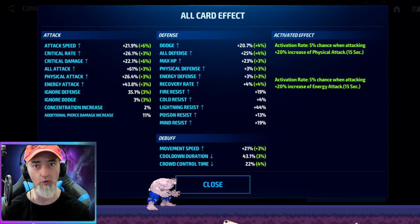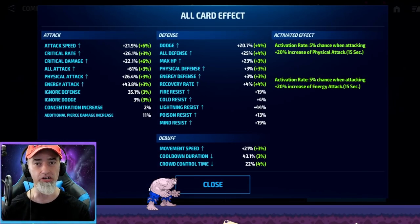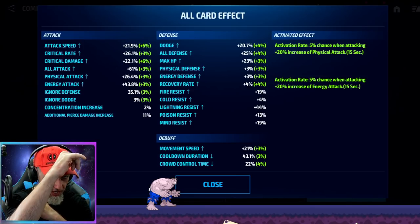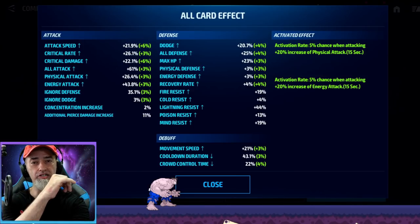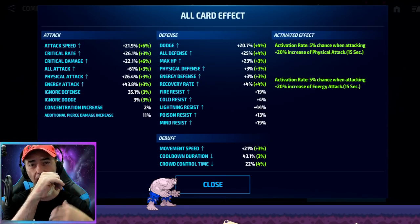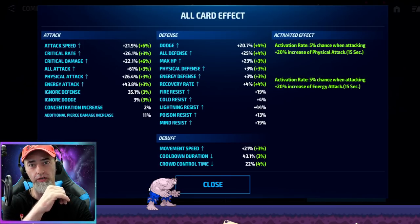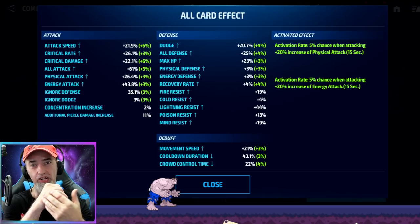A lot of people are always wondering: what is ignore defense? Think about it this way — say you have two boxers, and one boxer is guarding with their hands up. The other boxer has 50% ignore defense, which is the max in the game. That means he's going to bypass that guard and hit the other boxer in the face over and over, because he's ignoring the fighter's defenses.